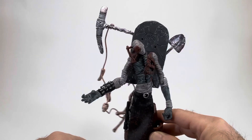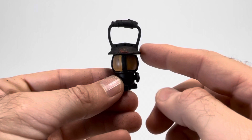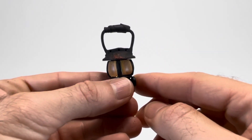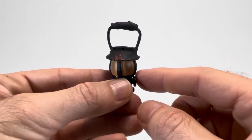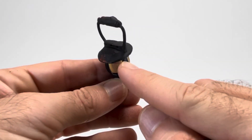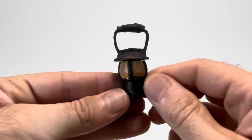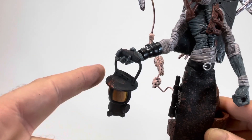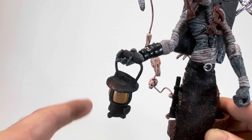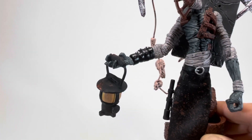The Gravedigger also has this lantern, which I really like. The handle looks fantastic — you can see the little adjuster for the flame there, and there are weathering details around the top. In general, I love this; I think it's my favorite accessory out of all the things he's included with. He holds it by the handle in his claw hand, and even though it's not actually held tight, it still stays in there really well.